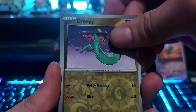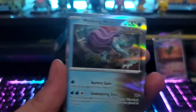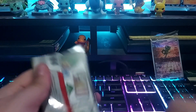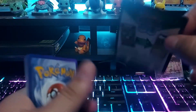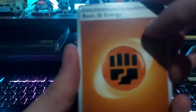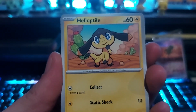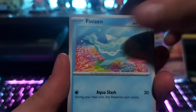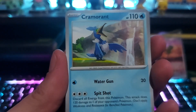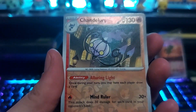Here we got a Dreamy, reverse Chimecho, and a Walking Wake hollow. So far all we have is our promo, which can happen. Hopefully it doesn't, but if it does it's gonna be a letdown. We got our Heliolisk tile because I really want some good cards — at least the Ursaluna, if we get that one I'd be happy with it because it's a hard card to get apparently. Chandelure.